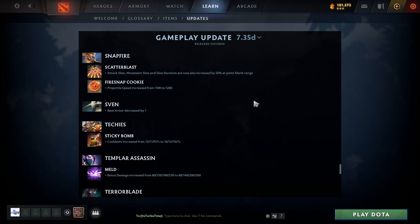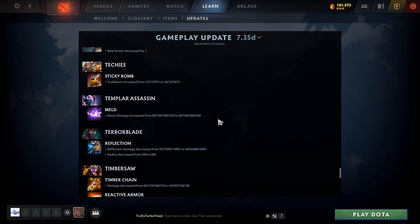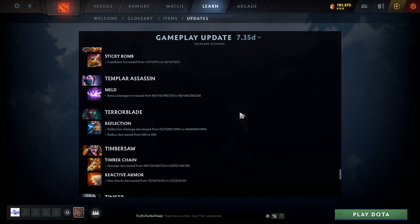Snapfire firesnap cookie projectile speed increased from 1100 to 1200 — that's pretty big too. Sven: Base armor decreased by 1 — not great but a tiny nerf for early game. Techies: Sticky Bomb cooldown increased from 13/11/9/7 to 16/13/10/7. I wish it was a harder nerf because that skill is very annoying and I am a Techies hater.